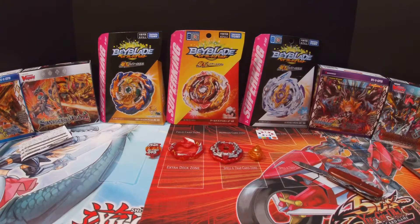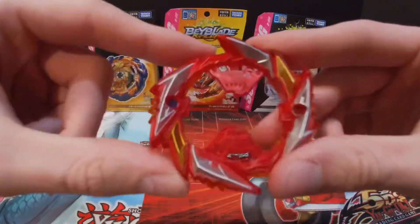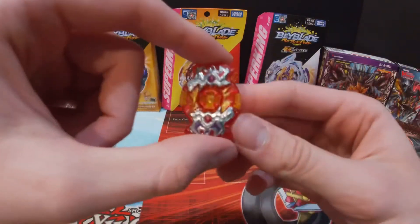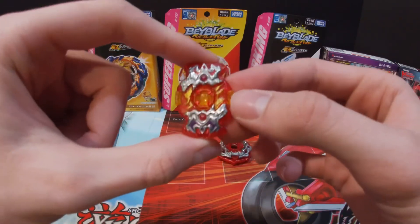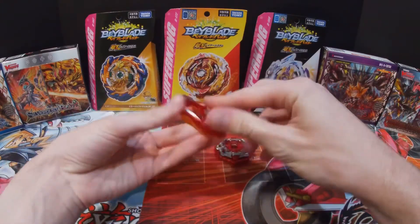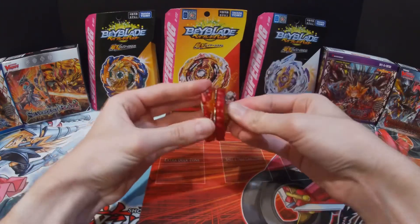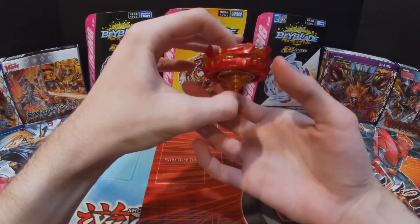That's everything included. I'm going to go ahead and put the stickers on real quick. Alright, I'm back — I've got all the stickers on. For the layer, the only stickers are the ones covering up the screws. For the Solomon chip, the stickers go right here. So there are all the stickers, and now I'll put it all together. There we go — that is Death Solomon Two-Balance Metal Fusion, fully assembled.